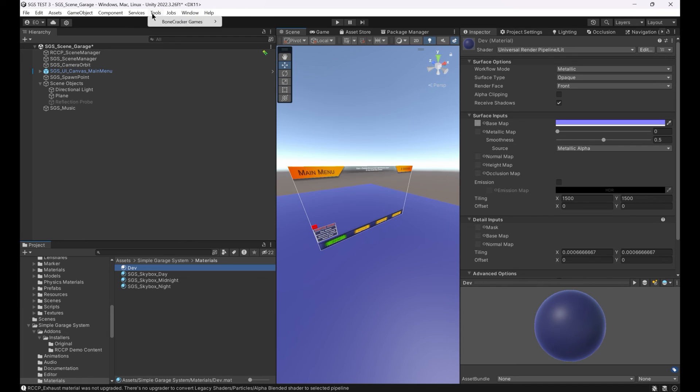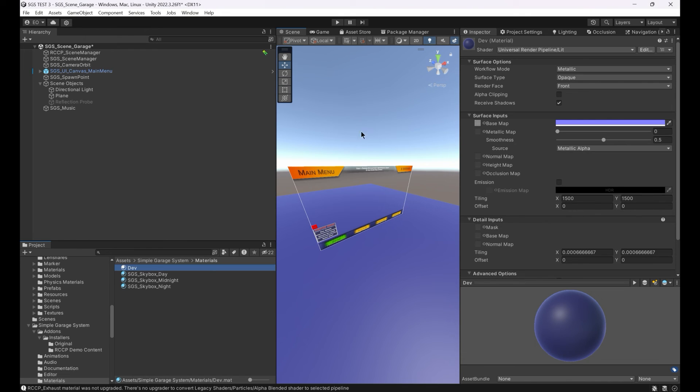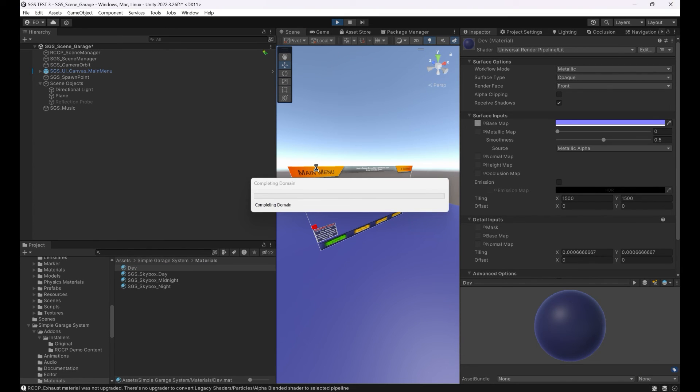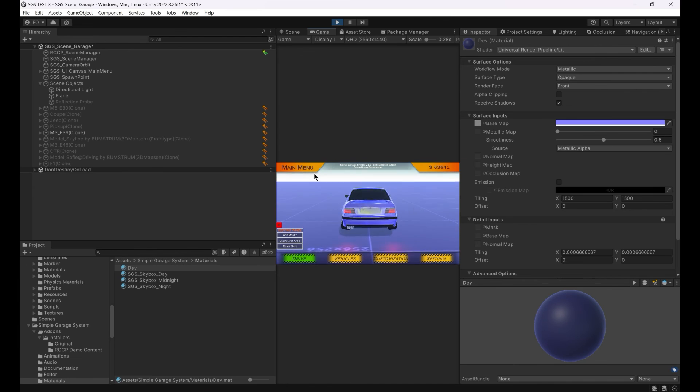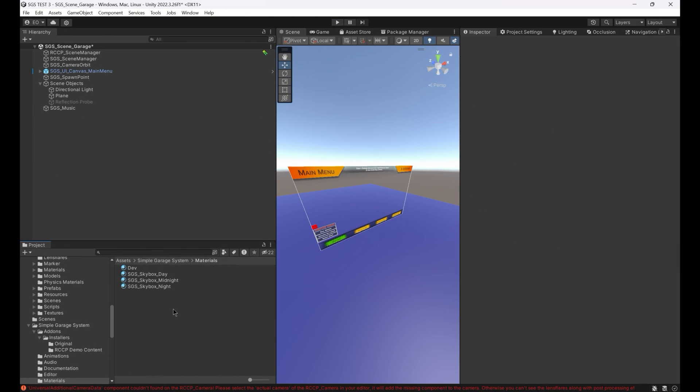After that, we need to convert the body shader of the demo vehicles as well. But we still can't see the decals and neons, so we're adding the decal as a renderer feature to the URP asset.